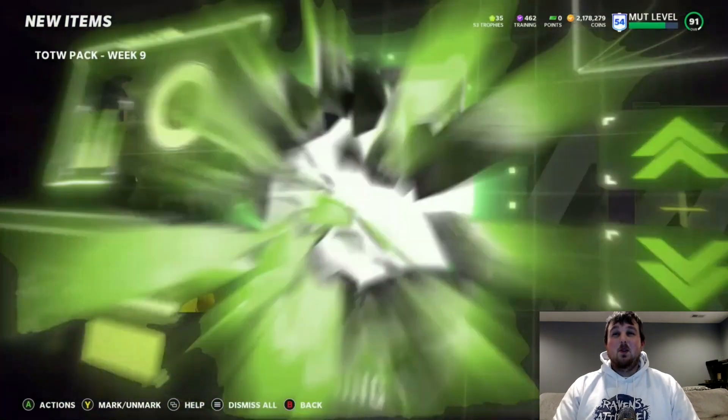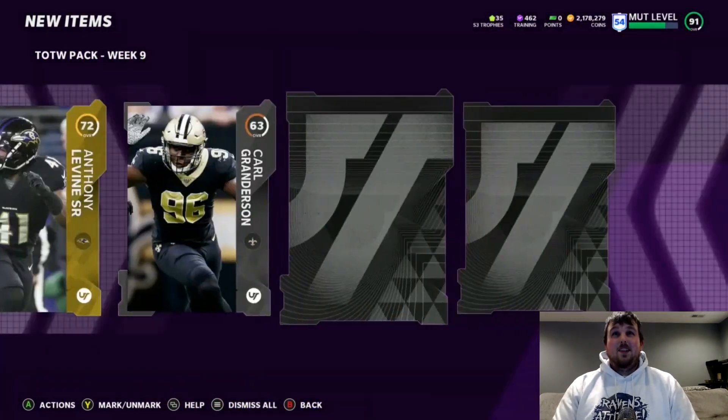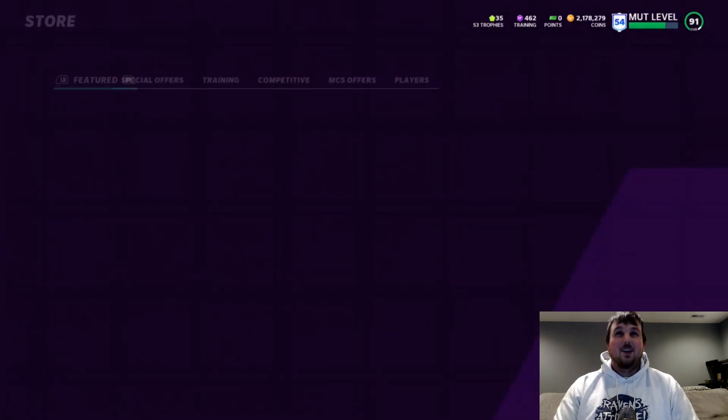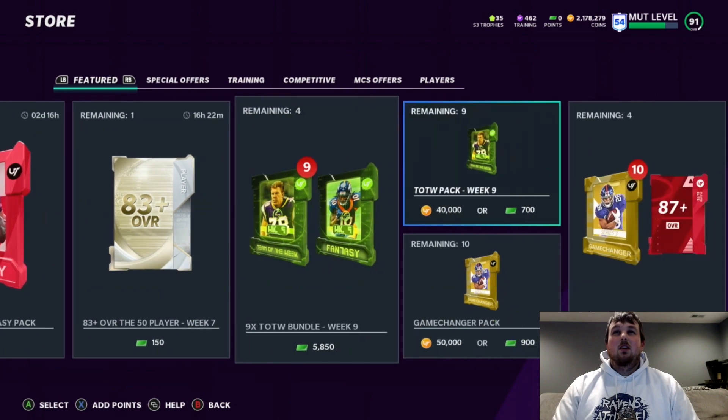Here's our Team of the Week pull — 85 AJ Klein. Definitely take that. And then the rest of the pack is real trashy, but it's all good.